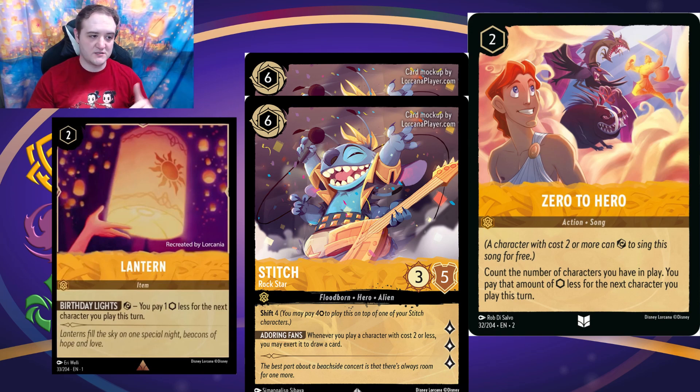Maybe you go super nuts, build a big board, drop Mickey, and he's questing for three while further discounting your cards, and you have A Whole New World for draw to just pop off. There are endless possibilities. It is a song, so Ariel can grab it; it's uninkable, but that's okay because it's cheating ink — we don't want cost reducers to be inkable since that would be too flexible. I love the card a lot and I'm looking forward to testing with it.